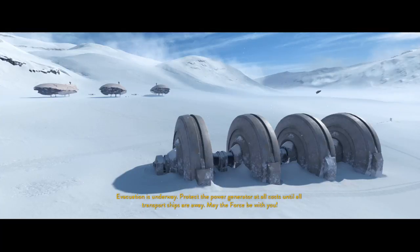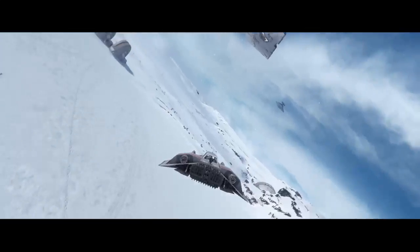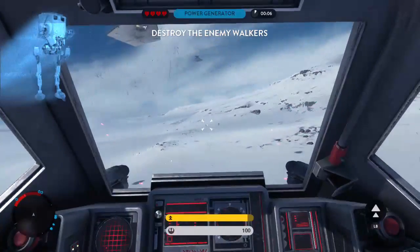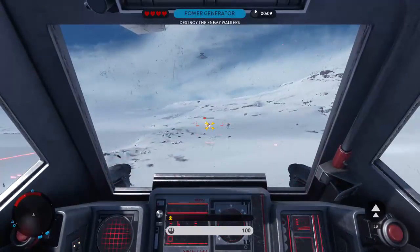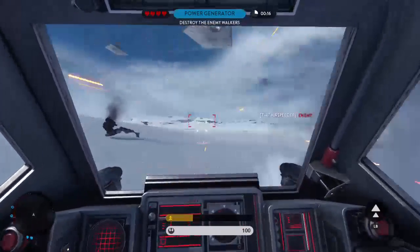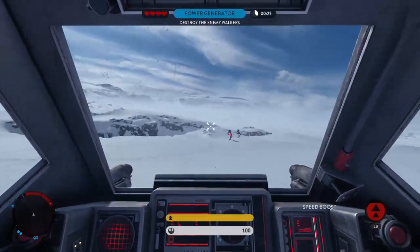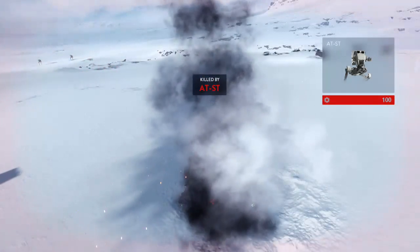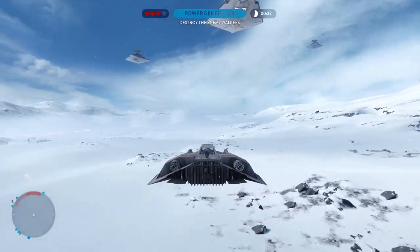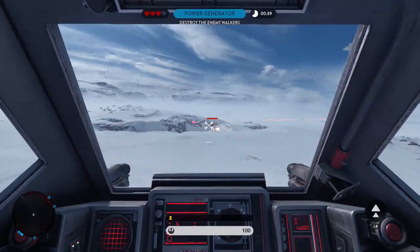Alright, let's get started. We have to protect the power generator from the Imperial forces and we're in a little snow speeder. It's just like the Battle of Hoth in Episode 5. Let's kill these little things. Off to a brilliant start — I've already killed myself when we just started. And if that's not my life story, I don't know what is.